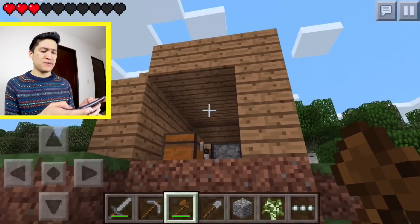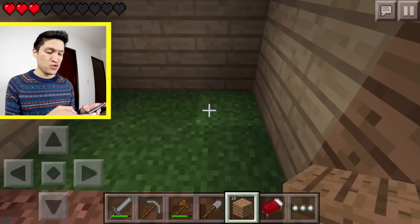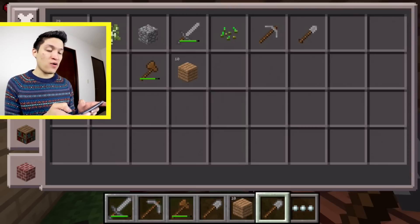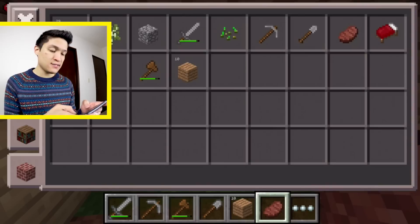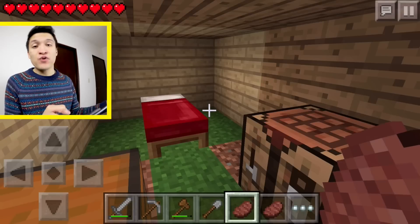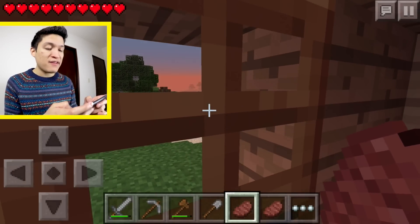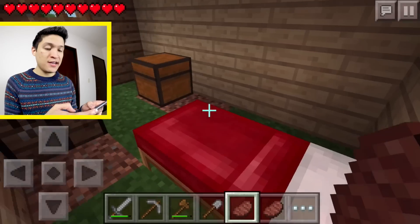I'm going to close the door and build the bed. I need to make some expansions to the house too. There we go — the expansion is done. The bed is placed, the food is ready, we'll eat it to recover health all the way. Now we have a house with a chest, crafting table, furnace, and bed. Let's use the bed for the first time to skip the night.